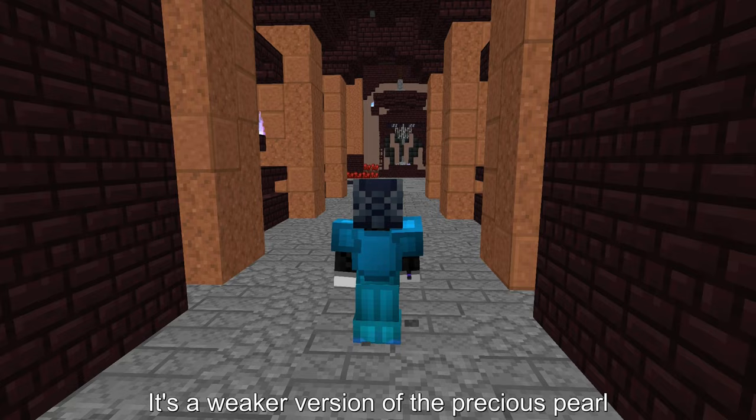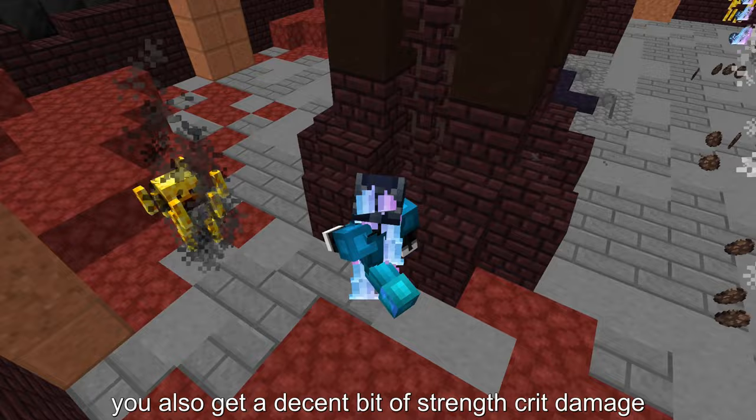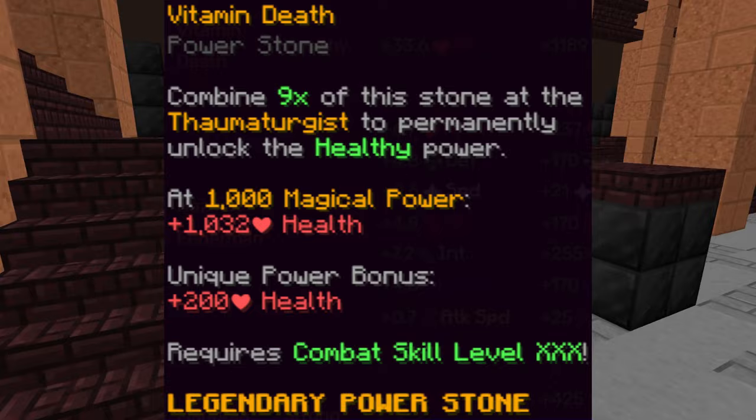Rock Candy — it is a weaker version of the Precious Pearl. It is dropped from trick or treat chests in the spooky festival. Scorched Book — a better version of the Fireball reforge. It is the best DPS reforge in my opinion as you get attack speed and ferocity. You also get a decent bit of strength and crit damage. It is obtained from Blaze slayer tier 2s and above.